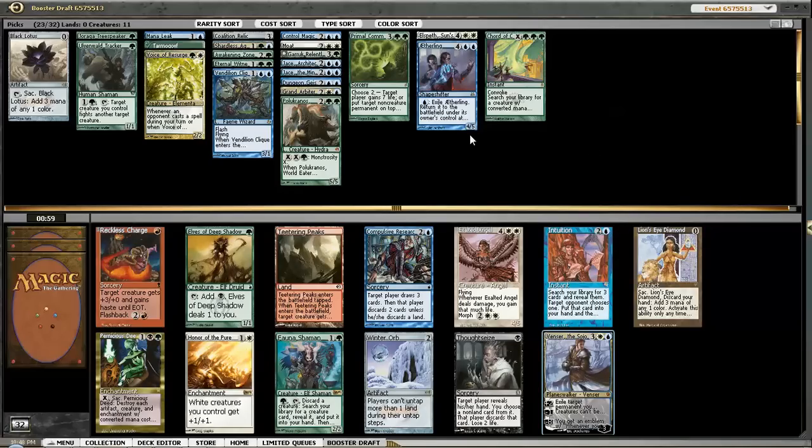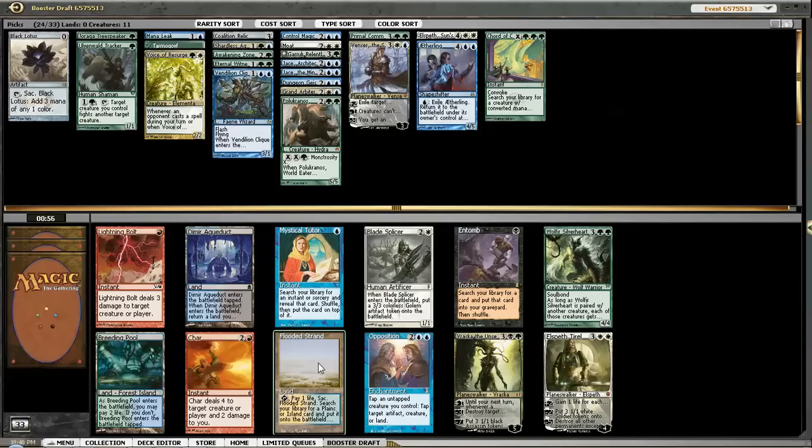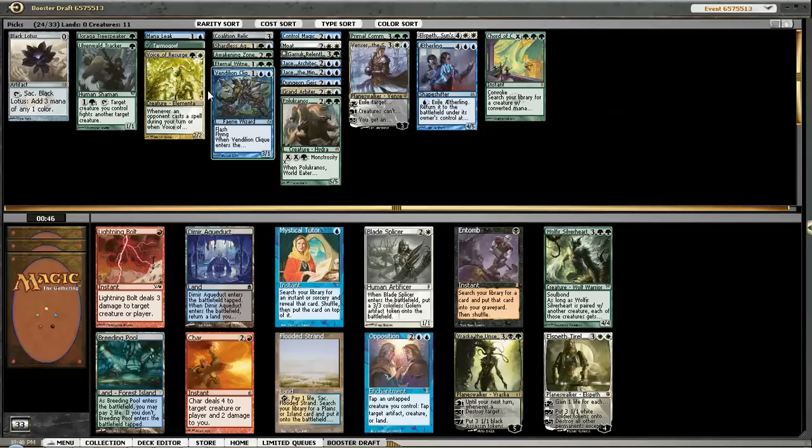So many Planeswalkers. There's the Lion's Eye Diamond I mentioned if we were going the other deck. Venser does broken, broken things - taking the Venser and we have all the Planeswalkers I could want. Sorry Elspeth, you have to sit on the sidelines on this one. So we can take Breeding Pool or Flooded Strand or Mystical Tutor. Mystical Tutor searches Instant or Sorcery - just Mana Leak or really nothing. So we can get Flooded Strand or Breeding Pool. I think I need the Breeding Pool more than the Flooded Strand.